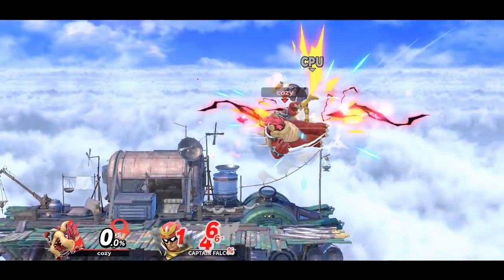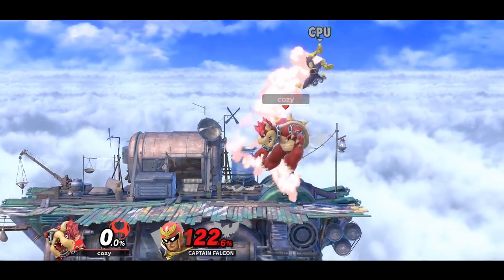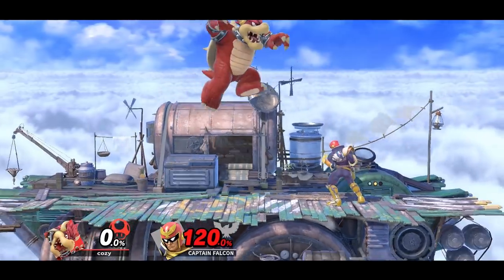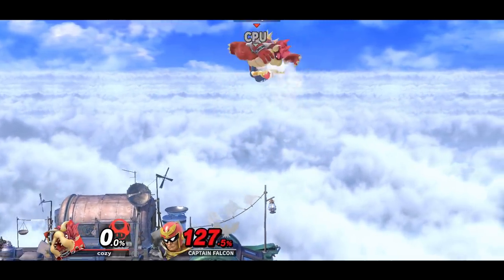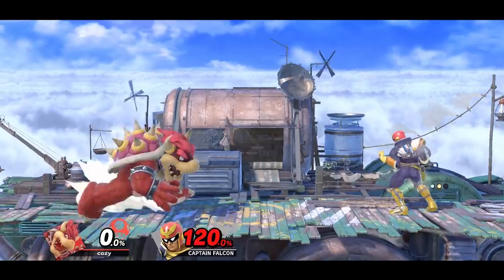Bowser's neutral air is a reliable kill confirm move at different percentages. It has a lot of different hitboxes, but at some point they can all be followed up with moves such as back air, side B, up air, and forward air.